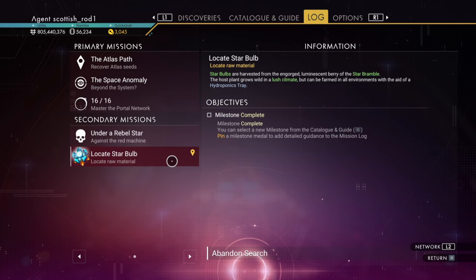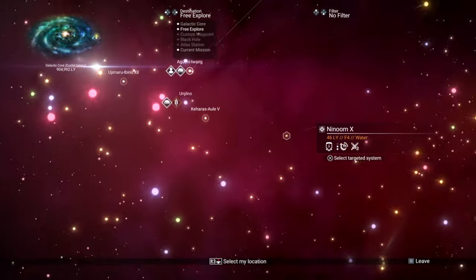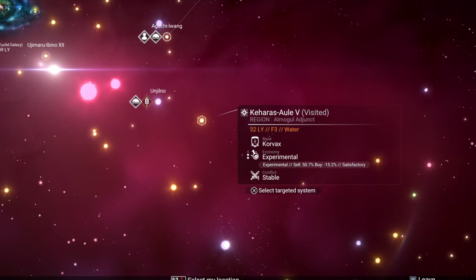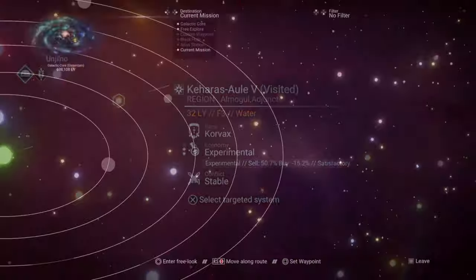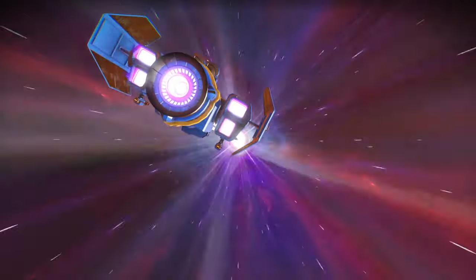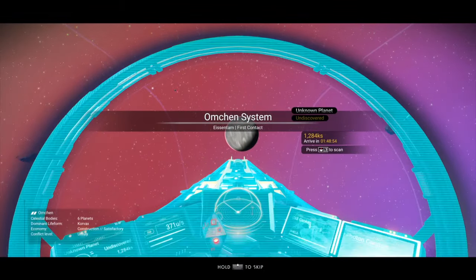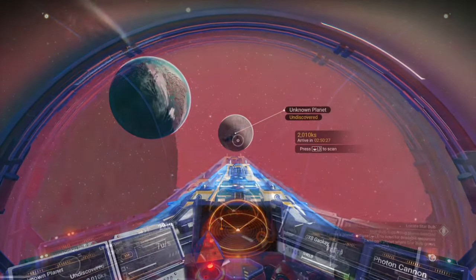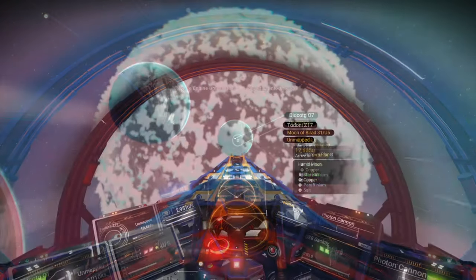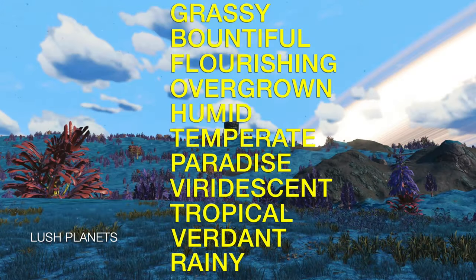When you check your log you'll notice you've created yourself a little mission. When you go into the galactic map and you've installed your economy and conflict scanner, you can now see the economy type and the conflict level in each system. But back on track, let's head to the system with the star bulb. You'll have to scan each planet to see what type it is. When you've found a star bulb planet you head there — they'll have different names; this one says 'overgrown' while this one is called a 'humid planet'. To make life easier, here's a list of all the lush planets.